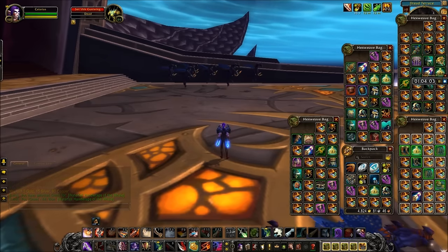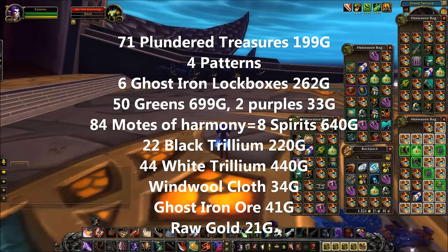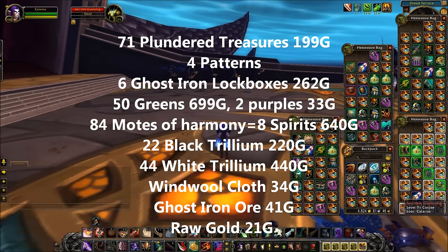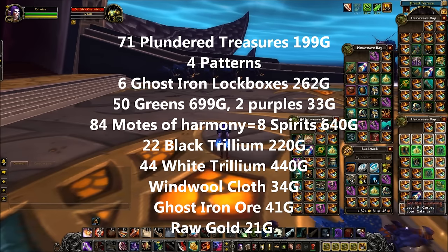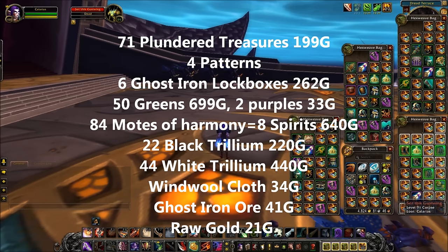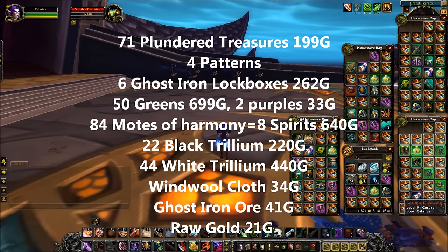Now it's time to tally up the loot. Here is the result of four runs on all three levels — you should be shooting for ten runs in an hour, which is the maximum before instance lockout. Four runs on Heart of Fear, all three levels: 71 Plundered Treasures yielding 199 gold; four patterns which I'm not counting for these purposes; six Ghost Iron Lockboxes containing 262 gold; fifty Greens at 699 gold; two Purples vendored for 33 gold; 84 Motes — eight Spirits of Harmony — at 640 gold; 22 Black Trillium at 220 gold; 44 White Trillium sold for 440 gold. Those are very conservative auction house prices — I wanted those to sell ultra-fast. You can get much better returns if you're even remotely patient.